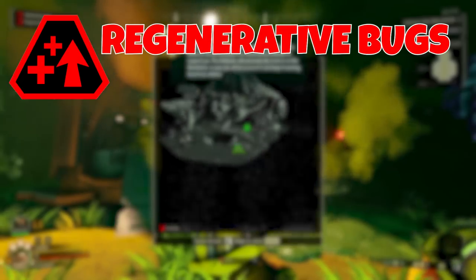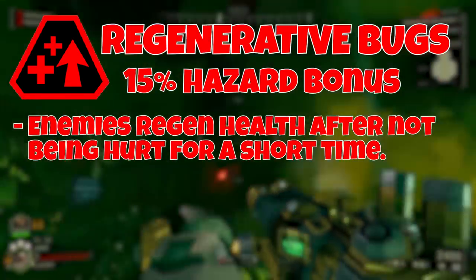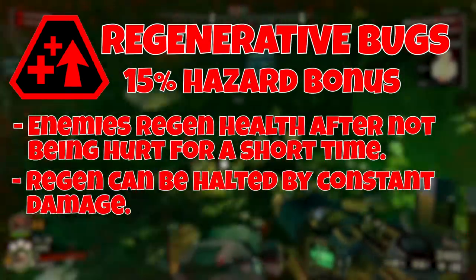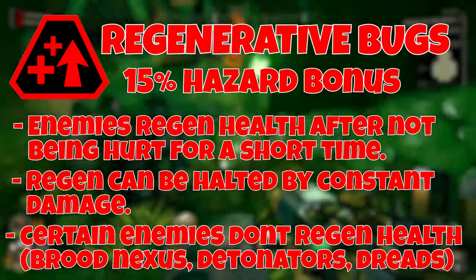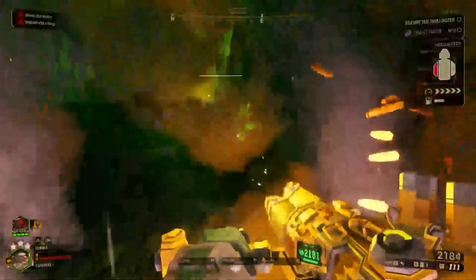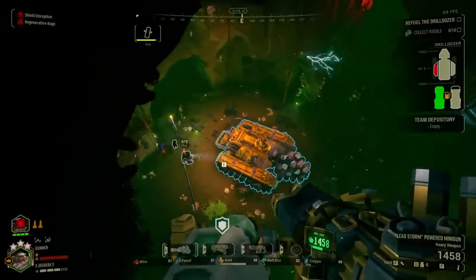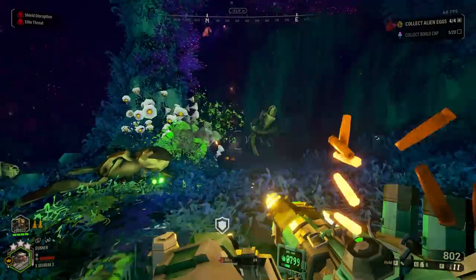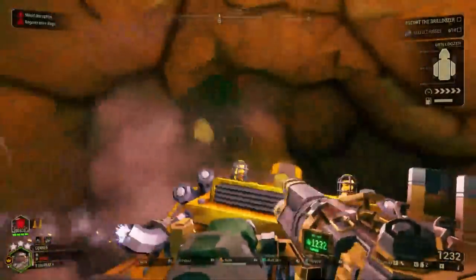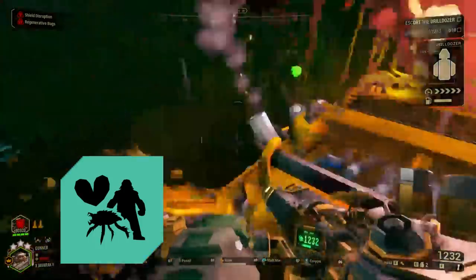Up next is Regenerative Bugs, which gives a 15% hazard bonus. This makes it so that any damaged enemy can regenerate health if it goes without taking damage for a few seconds. Certain enemies will not regenerate, like the Glyphid Brood Nexus, Bulk Detonators, and Dreadnoughts. Counter this by keeping constant pressure on enemies, especially Praetorians and Oppressors. Damage over time effects like burning and poison are great here. Bugs captured with the Beastmaster perk will still keep the regenerating health, so you can actually turn this mutator into an advantage.